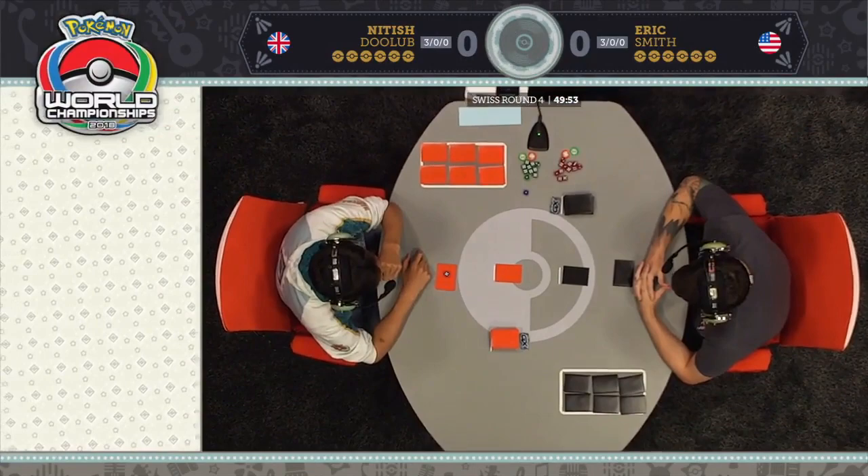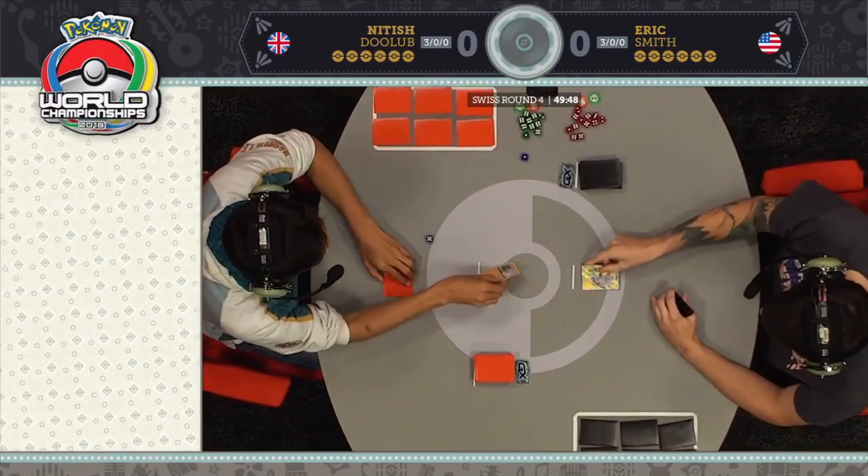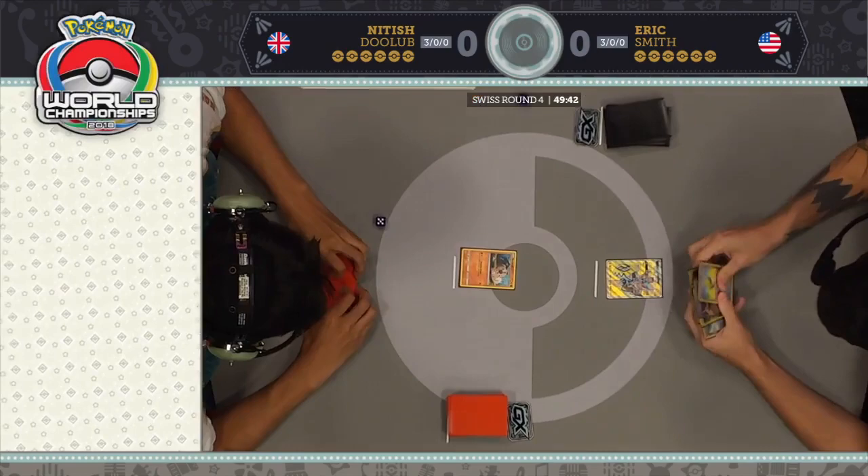There's that handshake, by the way. We are going to see Eric Smith against Nittish Julep here. Both players at 3-0 starting this round four — a rock-rough start here for Nittish, but a top-of-Coco start here for Eric.